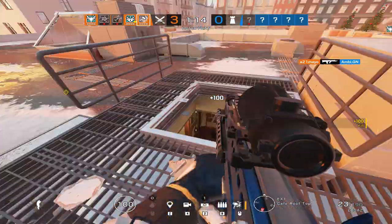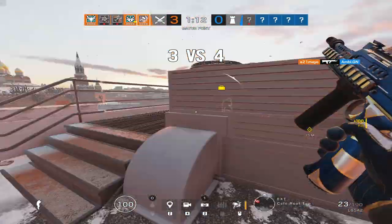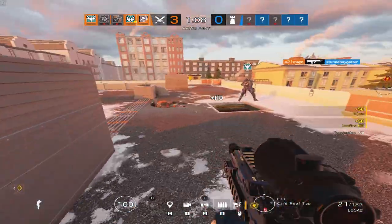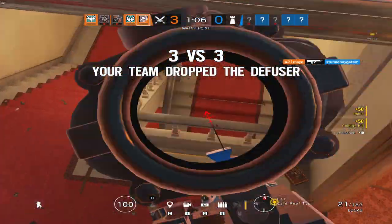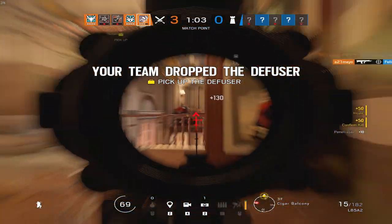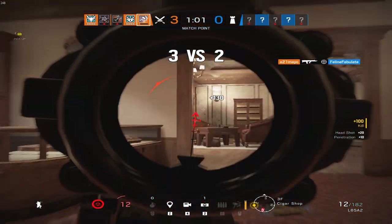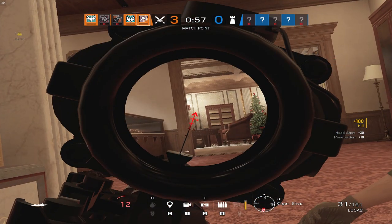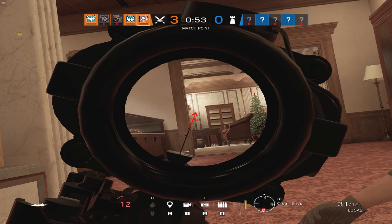Not only can the grenade launcher deny default plant locations, but it can also deny specific parts of a map that attackers commonly use to rotate. Using this launcher from complete safety most of the time allows Tachanka to stay alive longer and have a huge impact during a round. In addition to the grenade launcher, his new primary LMG is not only great for mowing down enemies but also allows him to contribute heavily to soft destruction — making rotates, kill holes, and lines of sight.